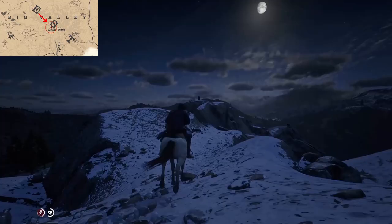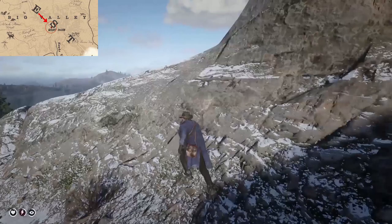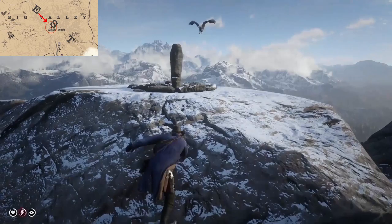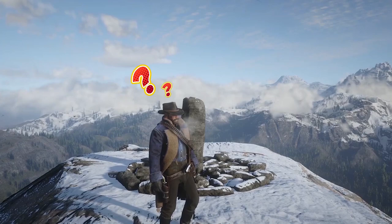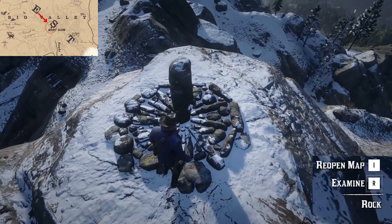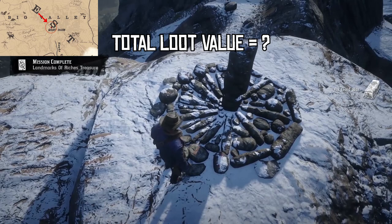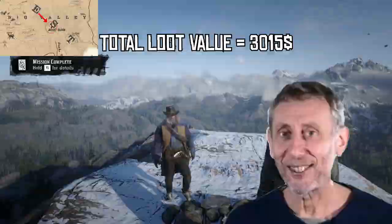Now on to the exciting stuff — head up to the top of Mount Sean. Take a careful walk to the summit and here you'll find a sundial, a landmark which oddly you cannot mark in Arthur's journal. Head to the side of the sundial marked with a yellow arrow and the prompt to examine it will show up. Once examined, Arthur will get his hands onto the actual treasure: six gold bars worth three thousand dollars, making the entire value of the loot three thousand and fifty dollars.